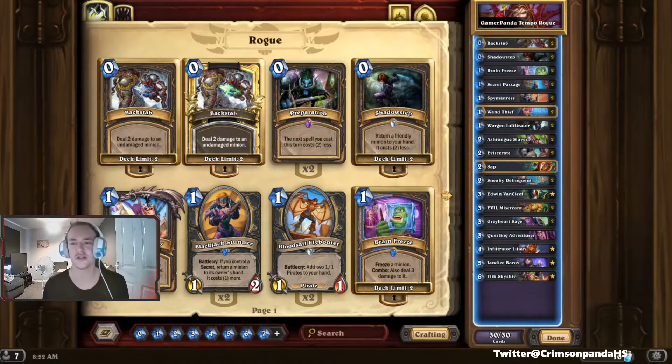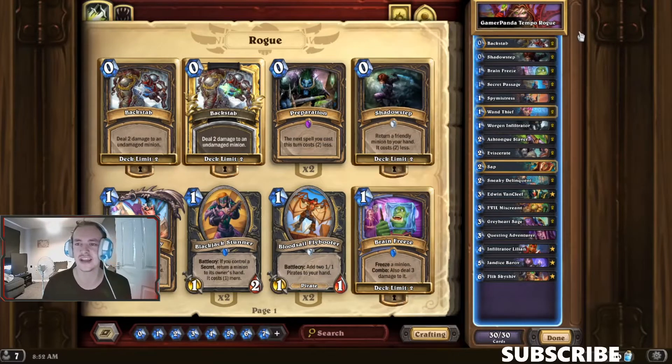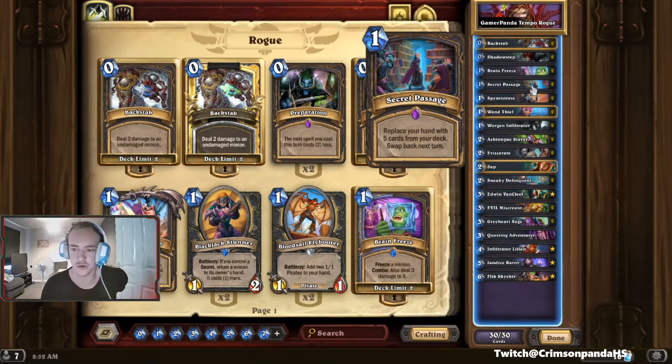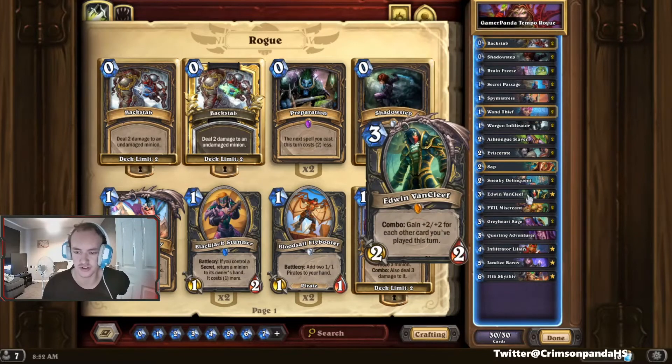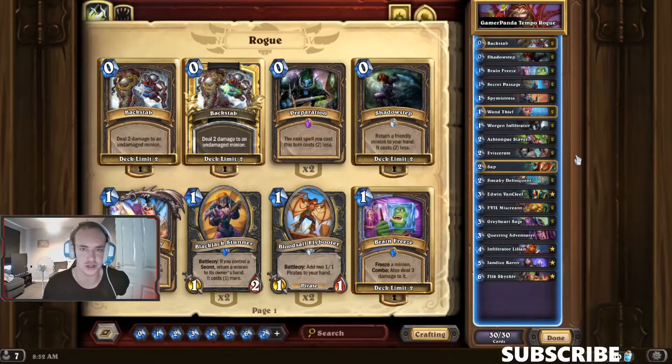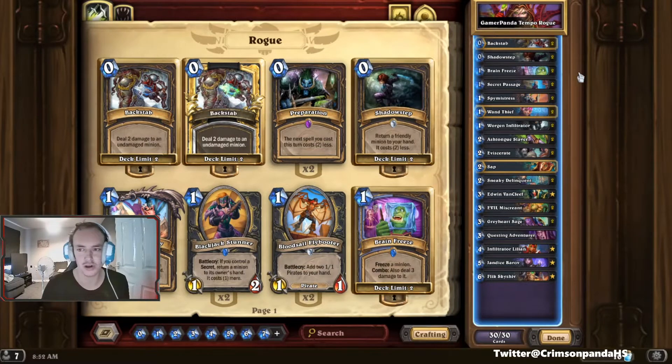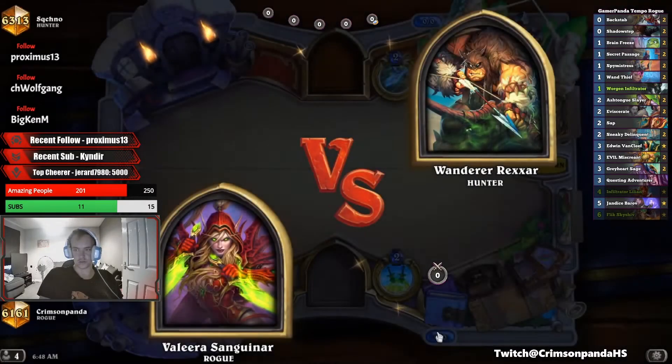Hey guys, how's it going? Crimson Panda here. Today's deck I want to share with you guys is a Tempo Rogue deck done by Gamer Panda. This is basically a standard Tempo Rogue deck that you've seen a lot in the past, but with a lot of the new cards in it — with Secret Passage, which obviously gives you that final push to try and win those games you just can't find the lethal with. We've just drawn a single card, so this card in the deck is absolutely insane. I've got a game to show you guys of me playing this deck at Legend ladder. It's a really good deck, really popular at the moment. Hope you guys enjoy, and as always if you're new here please leave a sub.